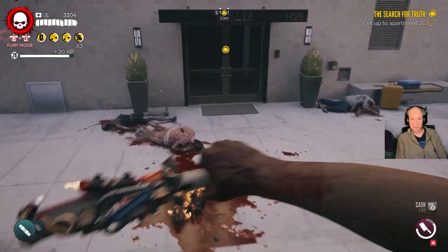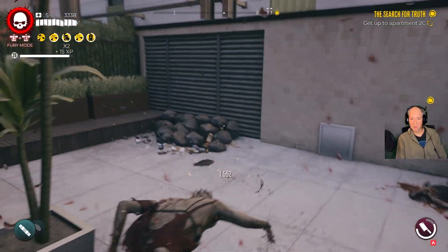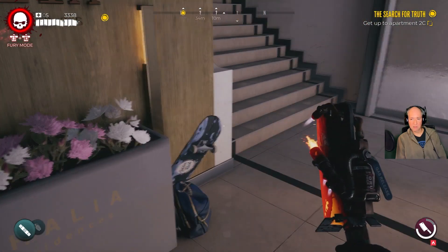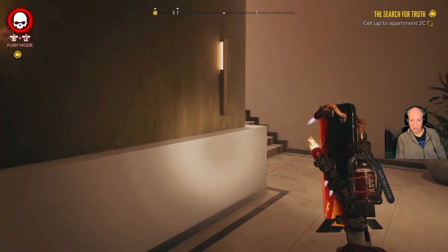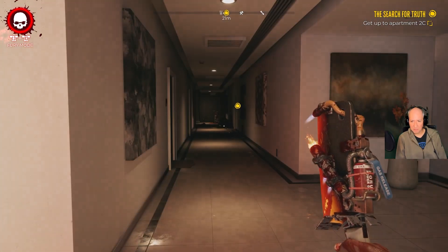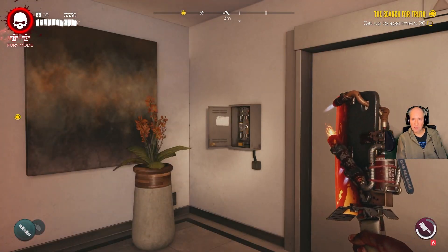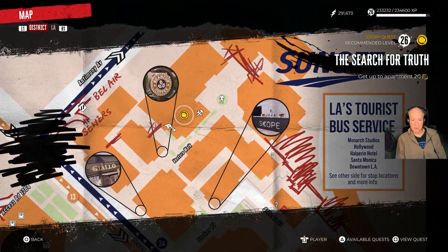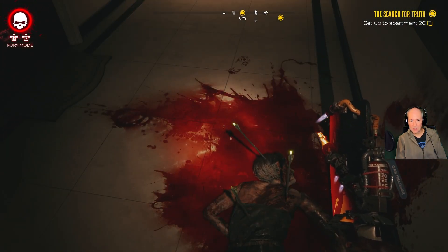Get down. Alright, so we're in the apartment building. I'm guessing they got chased up here, so there's probably some zombies in here. There's an elevator with a fuse box there, which shouldn't be too hard to get to if we want to come back. Somebody got a crossbow.